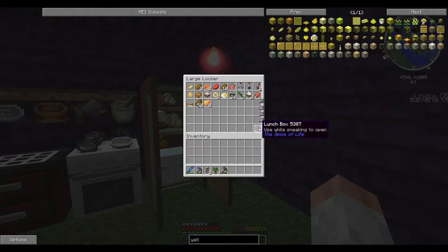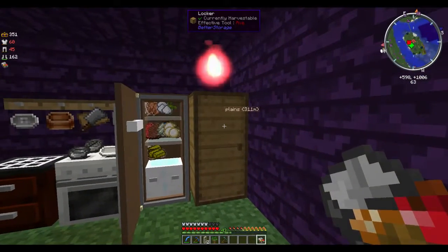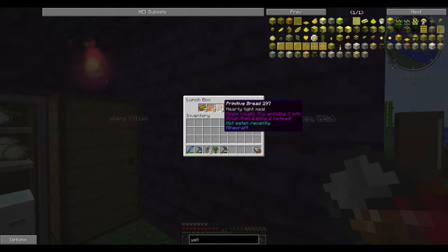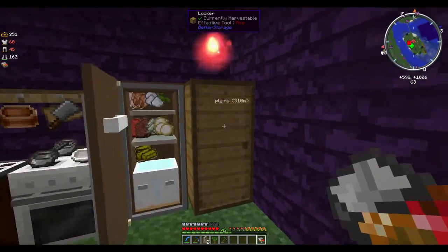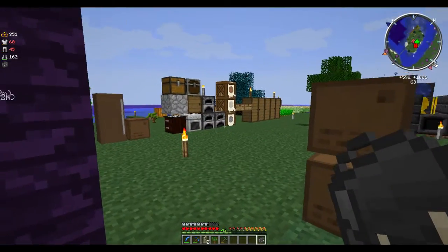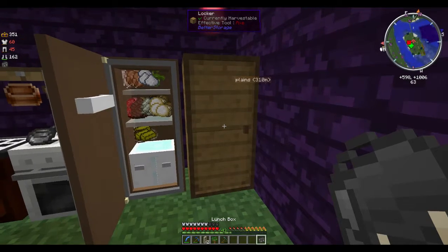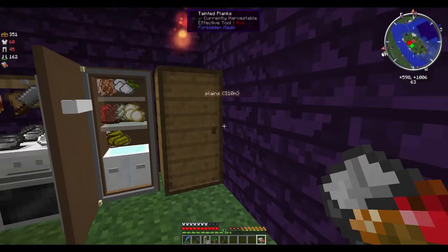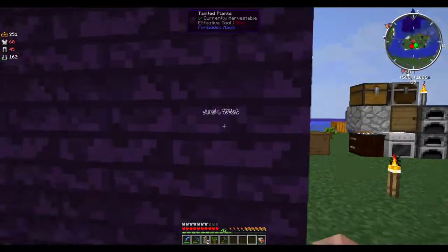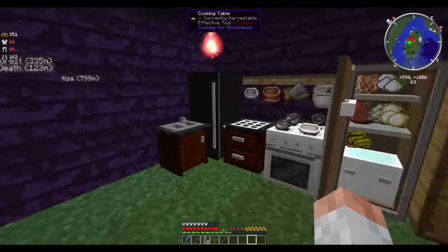The reusable lunchbox is absolutely intelligent. How it works is once it's open, when you right click on an inventory, it cycles through and chooses items from that inventory, as long as it's an applicable inventory. Some different chests or blocks it has trouble seeing. Lockers, better chests, and different inventories like that it has a perfectly easy time seeing. It can't see into AE systems, at least as far as I know, unless it's had an update.